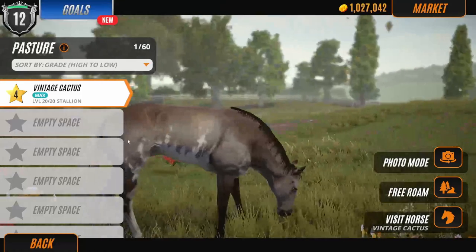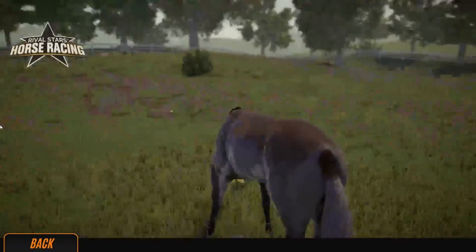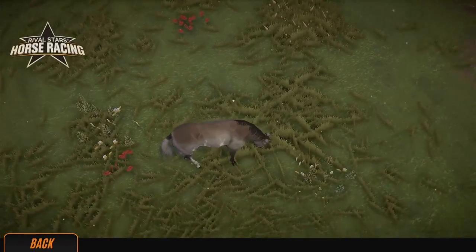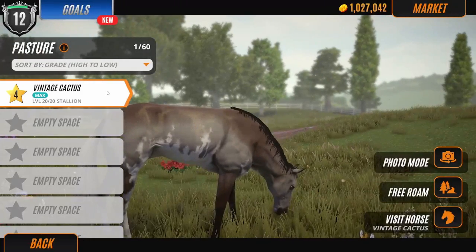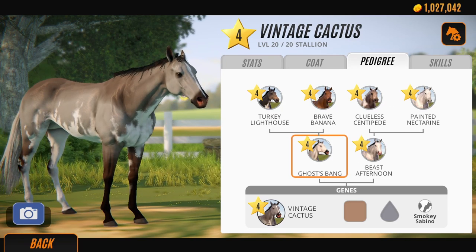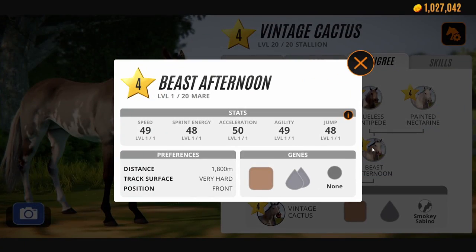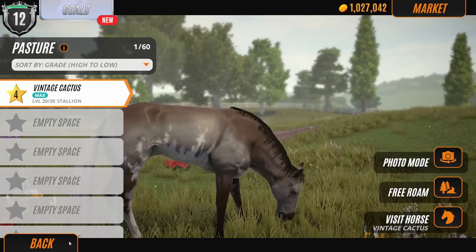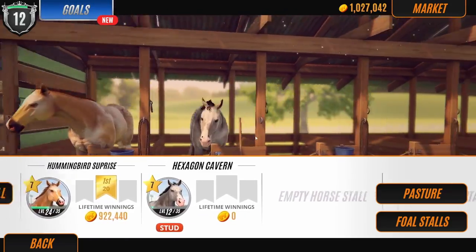Who do I have in the pasture right now? Oh that's right — Vintage Cactus! I love this horse, I love him with everything I have, he is gorgeous. His father was the stallion Ghostbang. Alright, so we have two horses and a million gold. I think what we're going to do is get a little bit more money and then buy another horse from the market.